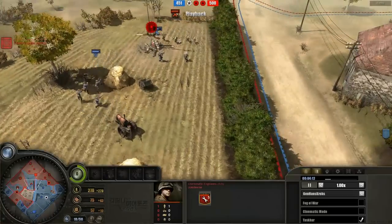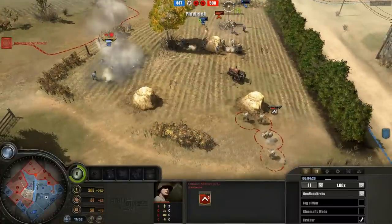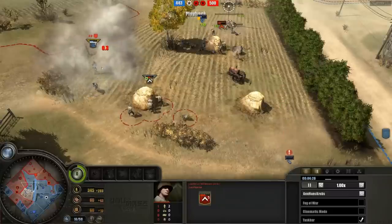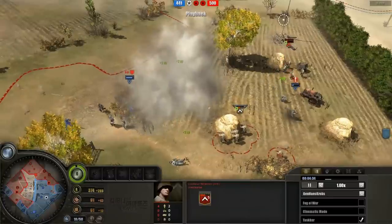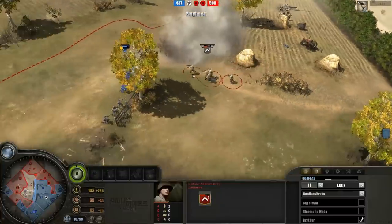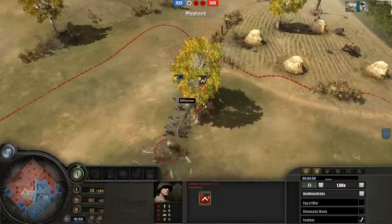Lieutenant Airborne is being smart again by flanking around. Whenever you see Gladiator Riflemen or any heroes coming at you, make sure you're aware that they have grenades - especially Gladiator Riflemen, as you can see here. I failed to notice, and bam - there's not much I can do there, I lost a unit very early and needlessly. That was because he had a hero and threw a grenade, so recognize when heroes are on the field and get away from them - they can throw grenades and kill your guys.